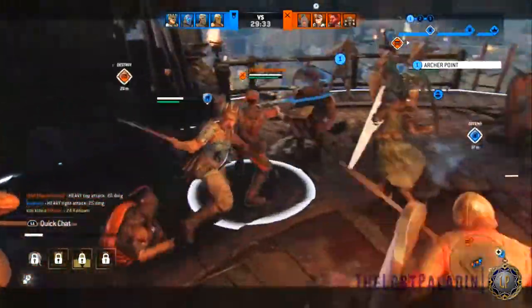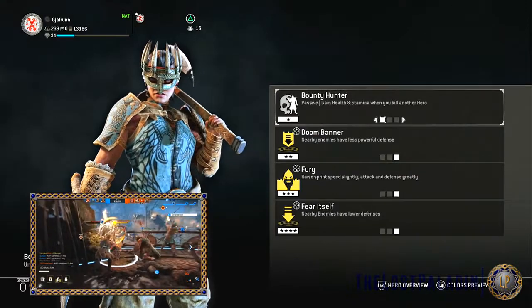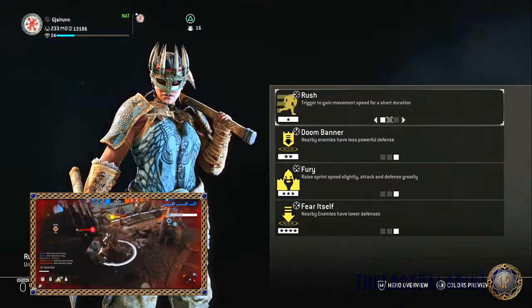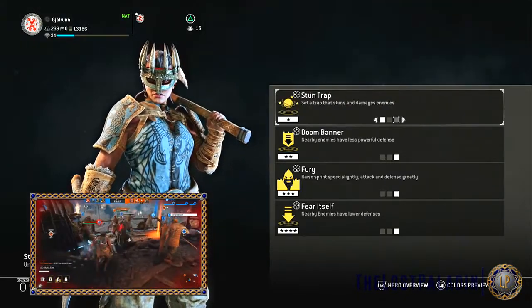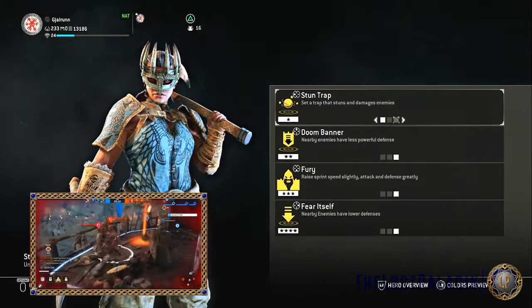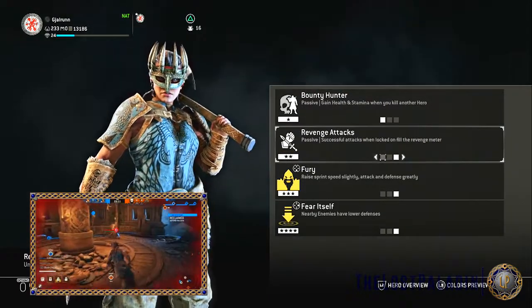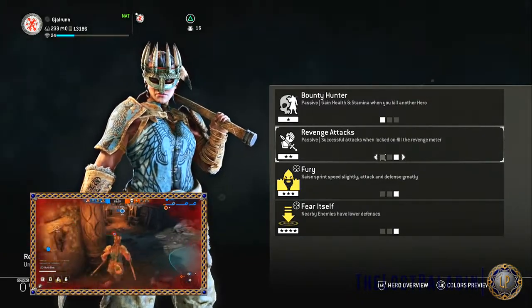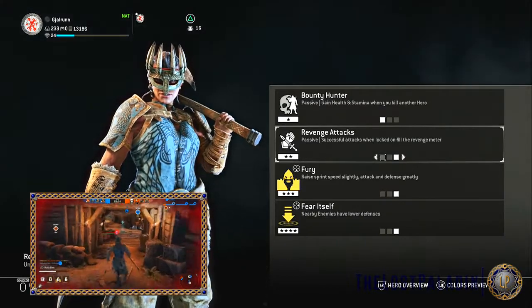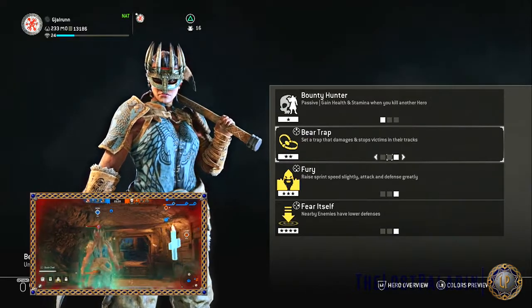Let's jump over to his feats. His tier one feats are Bounty Hunter, a passive ability where you gain health and stamina when you kill another hero; Rush, triggered to gain movement speed for a short duration; and Stuntrap, a set trap that stuns and damages enemies. His tier two feats are Revenge Attack, a passive where successful attacks when locked on fill the revenge meter; Bear Trap, which damages and stops victims; and Doom Banner, which reduces nearby enemies' defense.